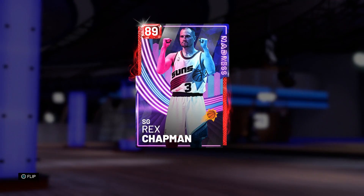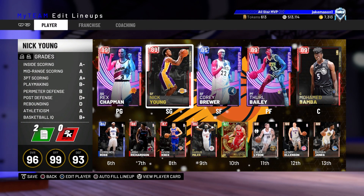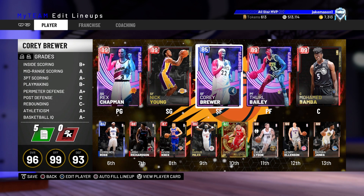At point guard, we got this Ruby Rex Chapman — he's coming with Gold Limitless Range and Hall of Fame Post Riser, and he also has a really good release. At shooting guard, Ruby Nick Young. I've already gotten some gameplay on him — coming with Gold Limitless Range, a really good shooter right there.